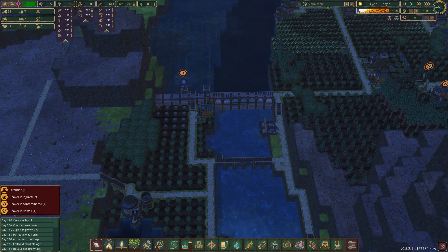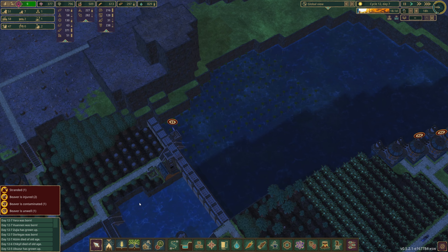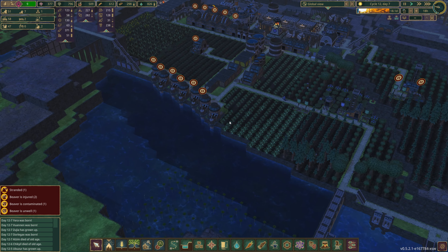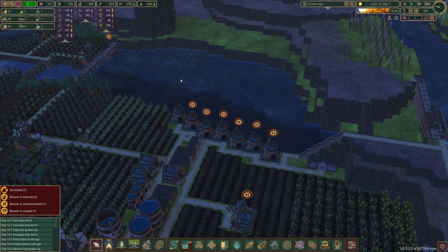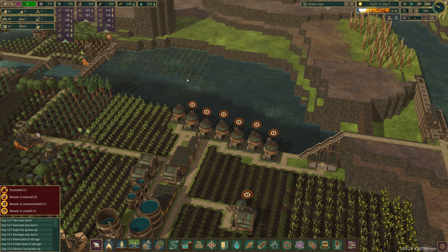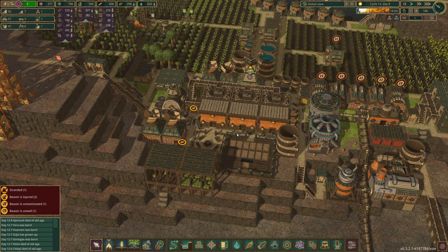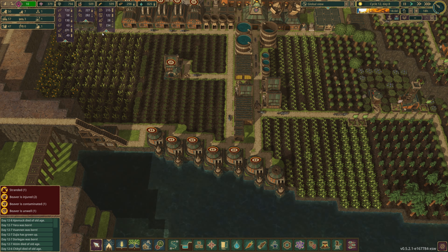There's only a few mangroves left to plant, so we're going to stop prioritizing those so they can get to that. Our log supply is good. With an 18-day drought, let's do some math: roughly 60 beavers means 120 water a day. For 18 days that's 2160 water - we can't even store that much. So we need to increase our water storage.